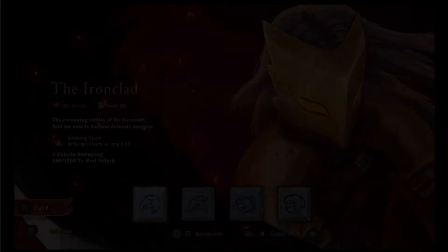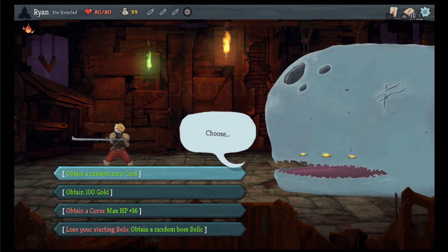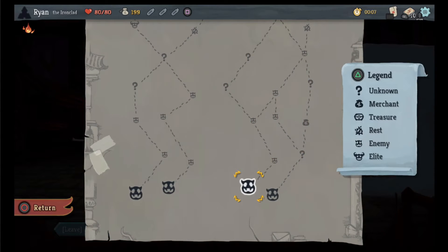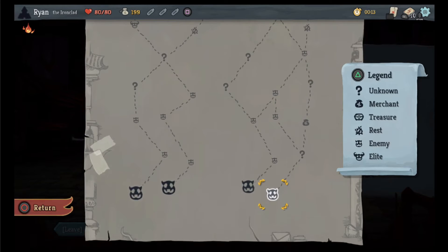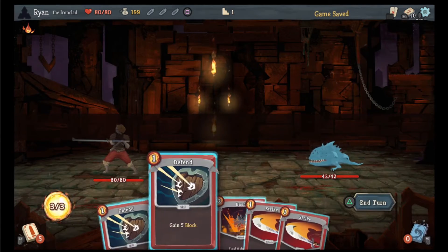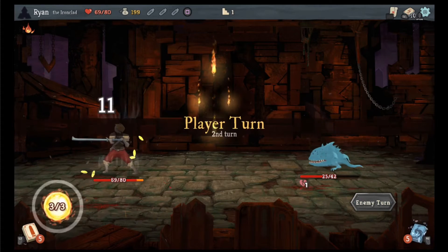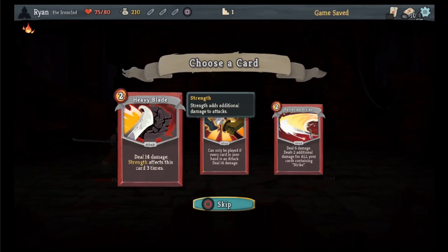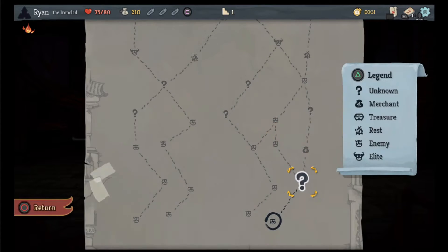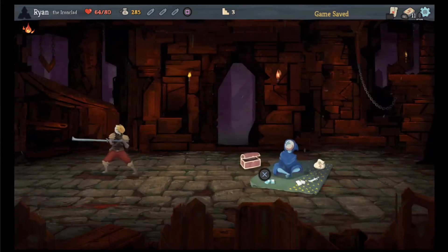We're going to do another Iron Clad run because we can get some more unlocks with it. 100 gold for that, then we can go here. Sparkle Boy's there but I don't like the start of Mr. Sparkle, so we're gonna do that then we're gonna do this. I'm fine taking 11 damage because we'll heal six of it right back with perfected strike. I'll gain the gold because then we go here and we could probably buy something good.